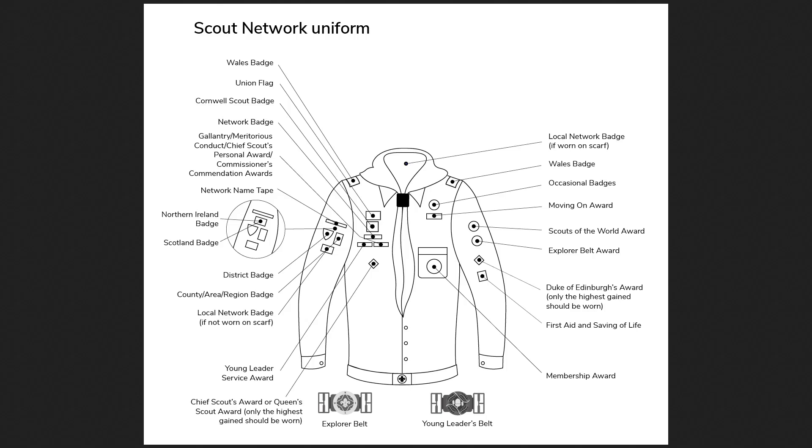There are no activity badges that exist for the Network. This means Scout Network has less of an incentive to do activities, but in reality there are more important things to focus on in network — specifically the King's Scout Award, the Explorer Belt Award, the Scouts of the World Award, and the Duke of Edinburgh's Awards. These are the most important things to earn during your time in Network Scouts.